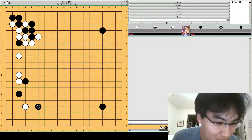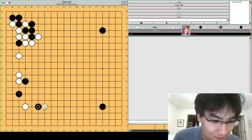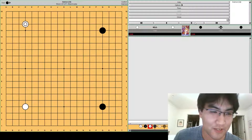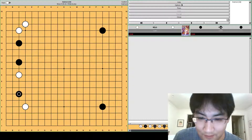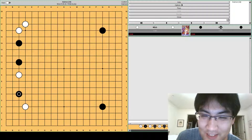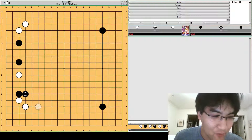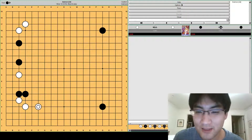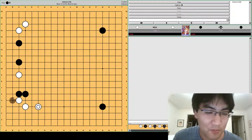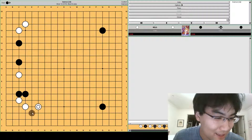Isn't G4 better than G3? Or F4 instead of F3 after the kick? F4 and F3 are both possible — I talked about F4 at the beginning. But in both cases these aren't very good for white.